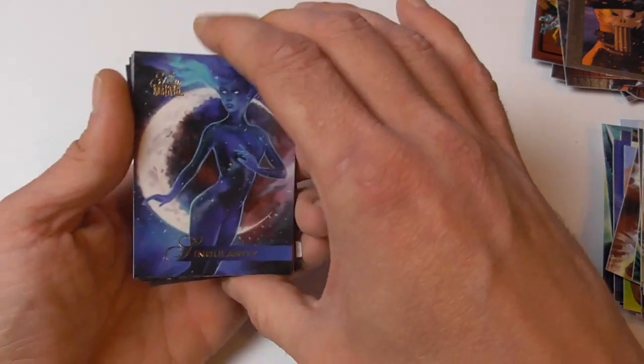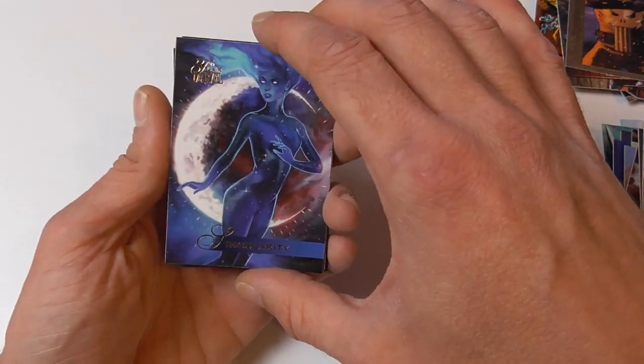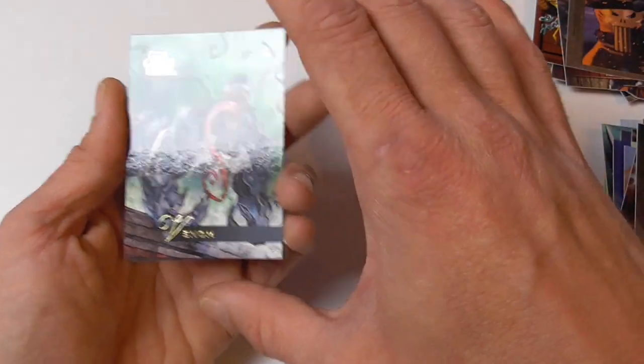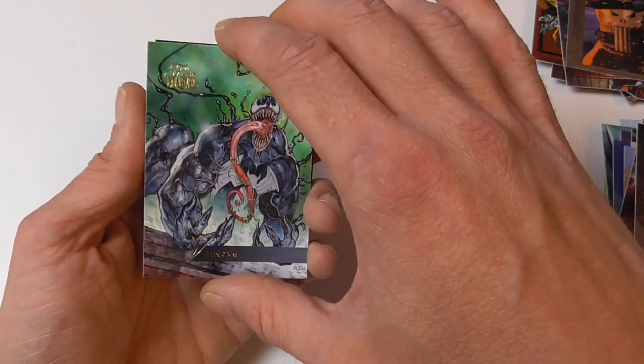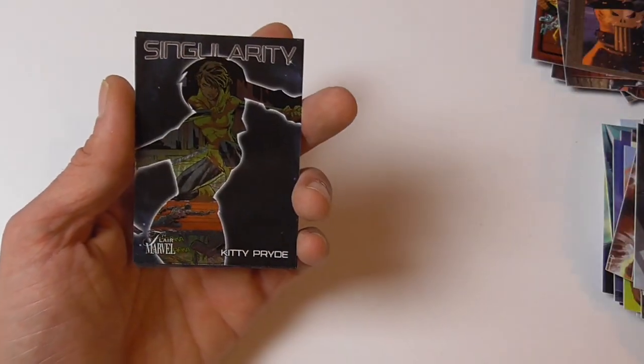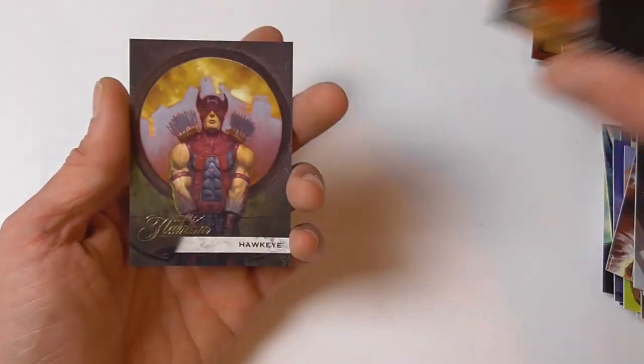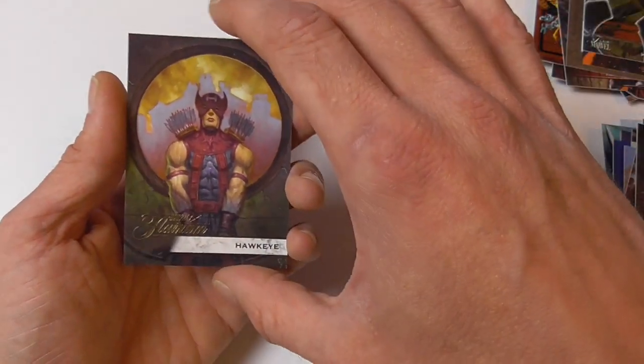At least if I account the base card: Singularity — already pulled that one — Ghost — already pulled that — Phantom Axe — already pulled that — and the awesome Venom card, which I also pulled in the box before. And the Singularity card of Kitty Pride and the Flarium card is Hawkeye.